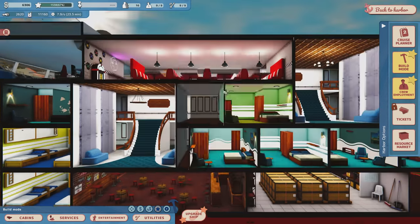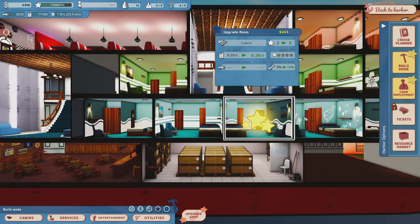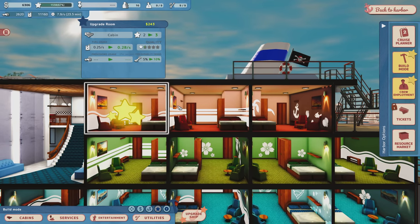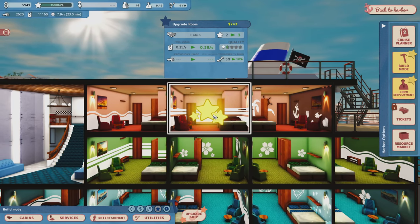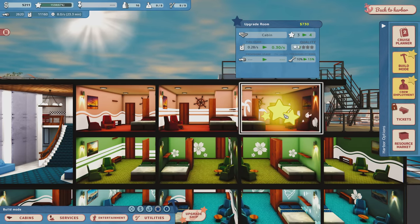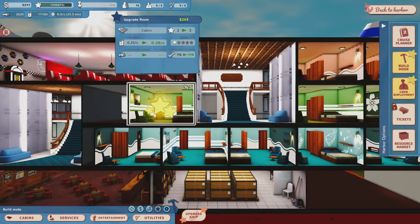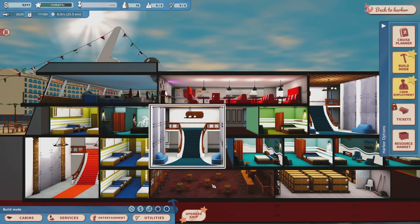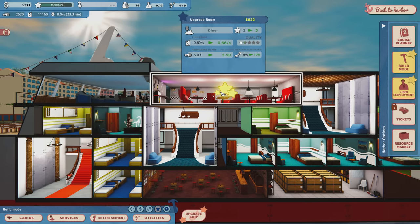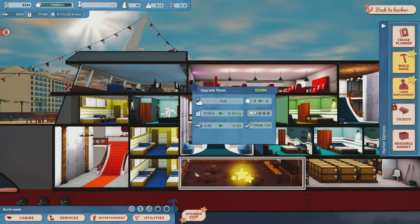There are also upgrades you can do to the diner and the pub, which of course add to fuel consumption as well. I like the pub and diner upgrades more than room upgrades — there's a lot of interaction in those rooms, that's where they actually buy things. What I'm going to do is a mixture of both. I'm going to upgrade these three red rooms at the top at 243 each. For the bigger upgrades at over 700 bucks each, I won't do those — I'd rather increase quality for all guests using a service for that price.